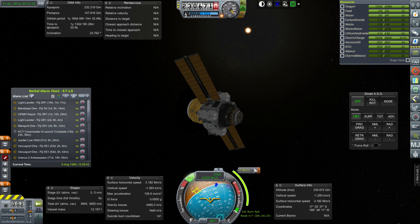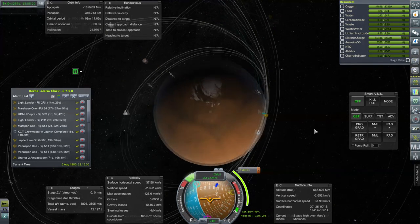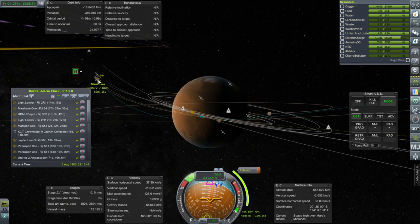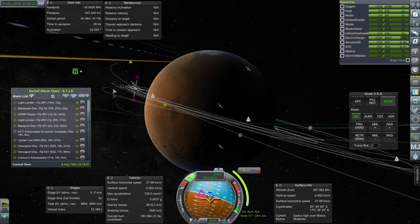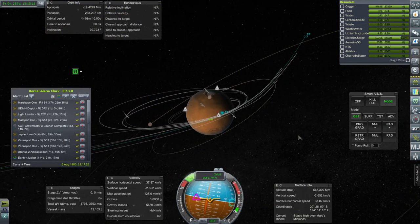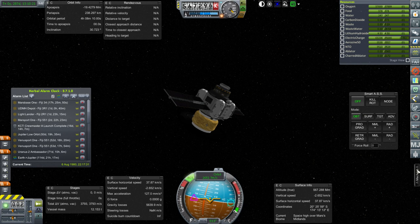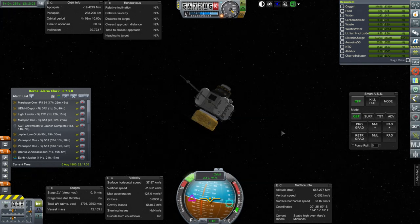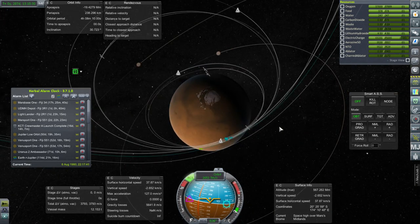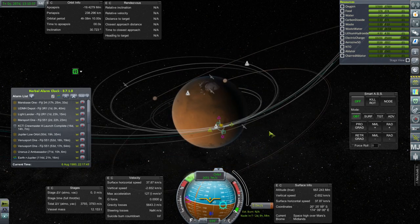We've already got an adjustment plotted, which means it probably wasn't on the right course. Our adjustment brings us outside of the atmosphere, as you might expect. I would also like to be in the same plane as everything else, but this approach doesn't seem to do that. So this is going to have to manually capture — it's got enough fuel, but it's not going to have enough fuel to do many other things after that. We'll probably have to capture into a loose orbit and then maybe try and finagle a Phobos thing.